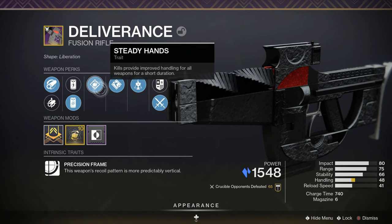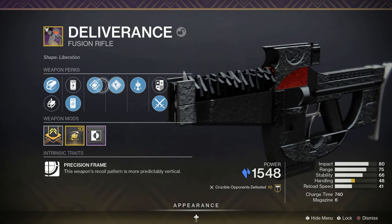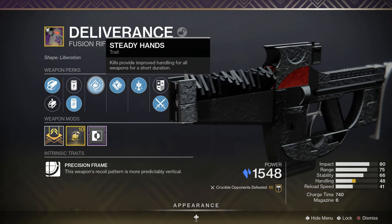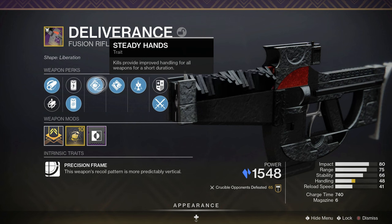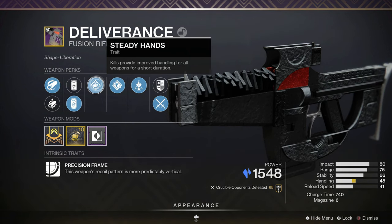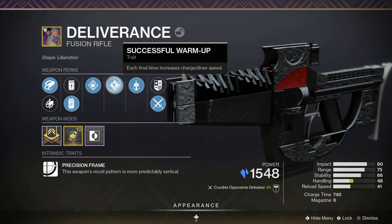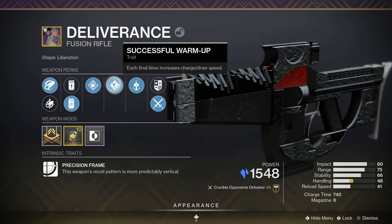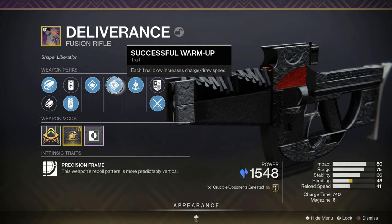I'm actually wondering how much Soul Drinker would come into play in the Crucible. Overall I've been enjoying this roll — it's a pretty nice combination. Steady Hands and Successful Warm Up both proc when you get a kill, and they're both new perks. Kills provide improved handling for all weapons for a short duration, and each final blow increases charge and draw speed. This perk is probably my new favorite fusion rifle perk — absolutely clutching this weapon half the time.